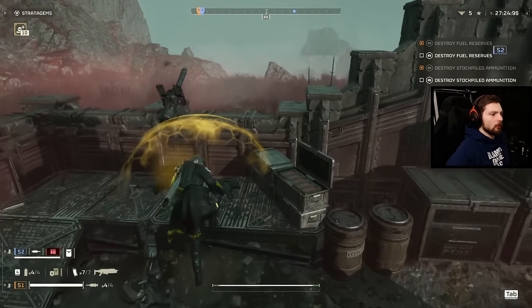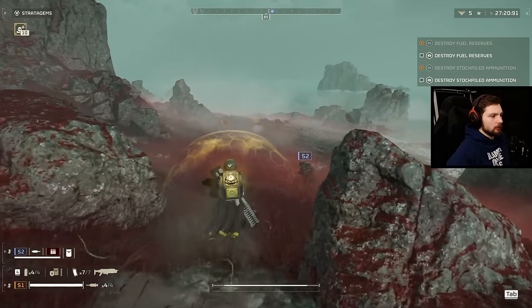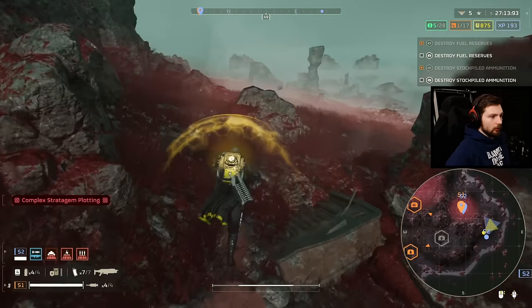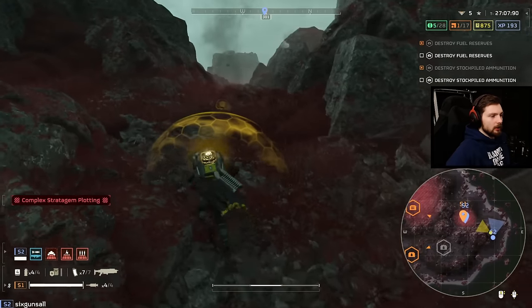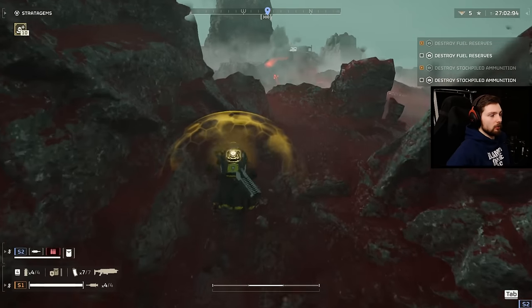Anybody else feel like the robots are easier than the bugs? I feel like they're a little bit easier. In the first game the robot faction had all these dogs everywhere as the lowest tier enemy — you could kill them with basically one shot. But they would rush you in a heavy rush, just come at you real quick, and it was tough to keep them off especially if you were reloading.